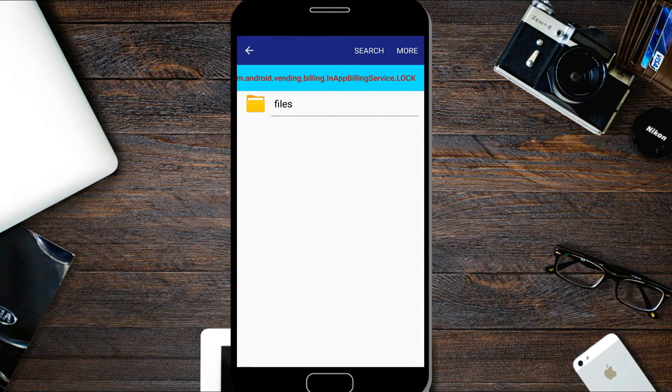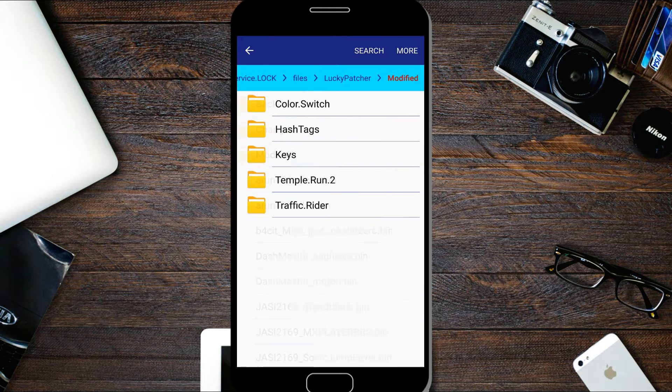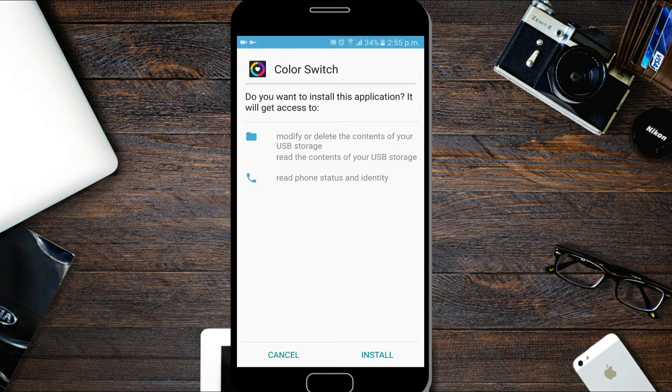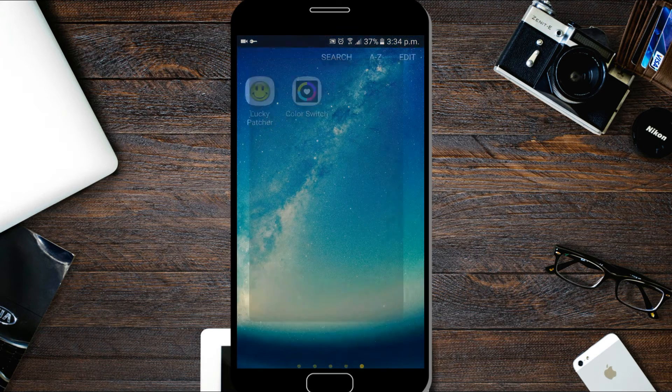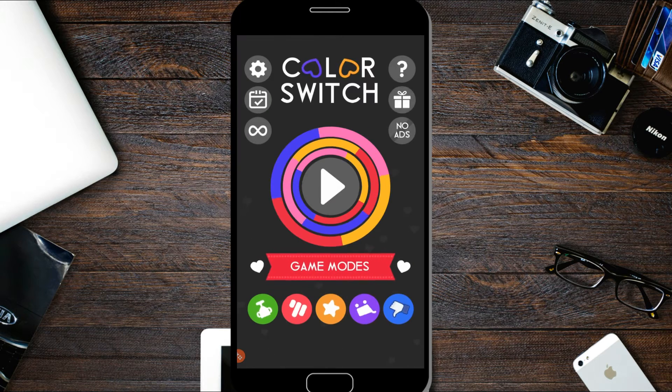It is fairly simple to carry out using an app called Lucky Patcher. If you think it's true that you can hack Android games — yes, you can hack Android games easily for unlimited scores and points. You yourself can create a modded app file with your own score, coins, or something else.